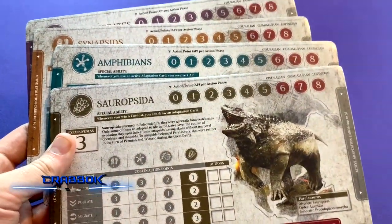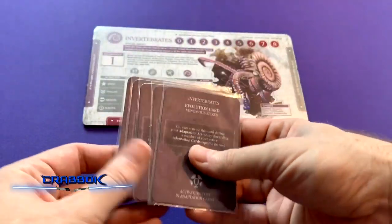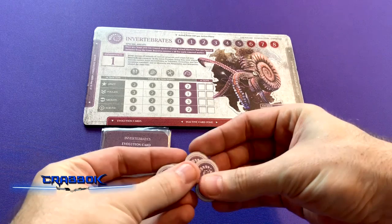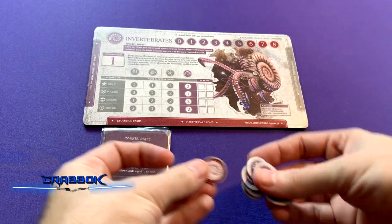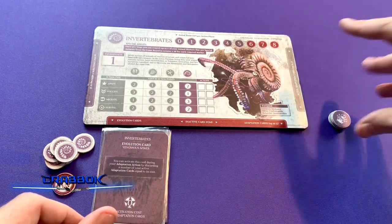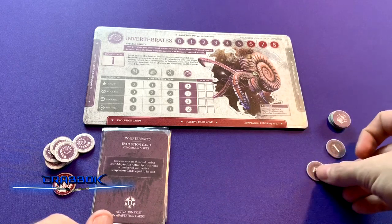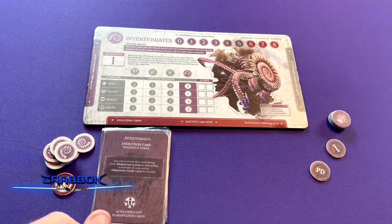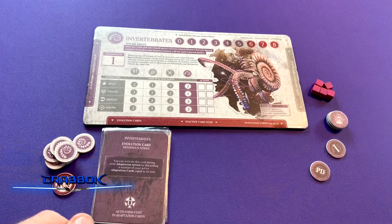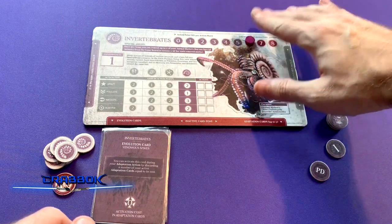First, assign each player a species and give them their animal board. Get all the components for each player board — so for the invertebrates, you'll get all your evolution cards, your animal markers including your special animal marker, your four objective markers, your initiative marker, your dominance marker, your different action markers (everybody will have five), and your action marker that tracks available action points.